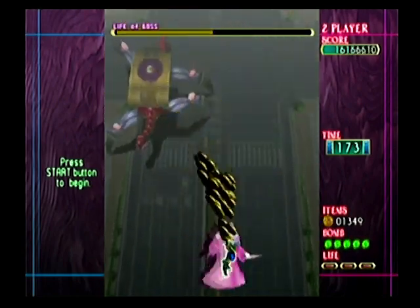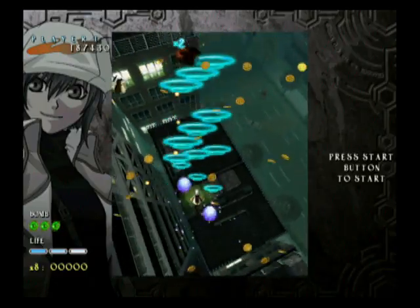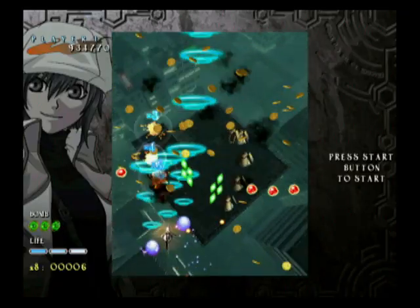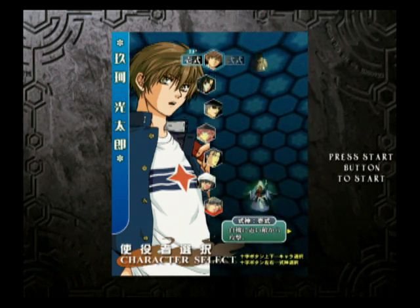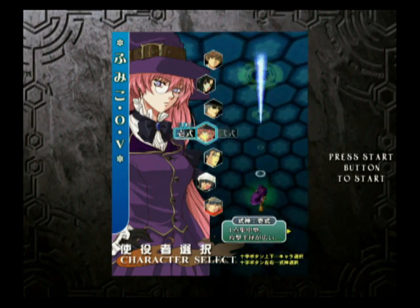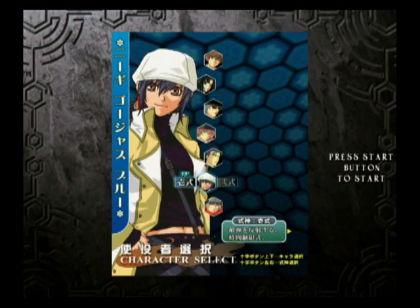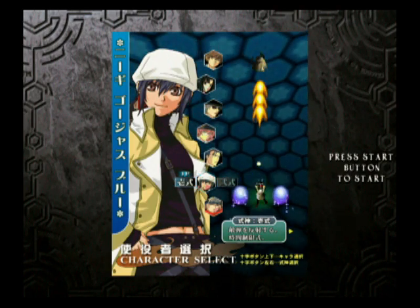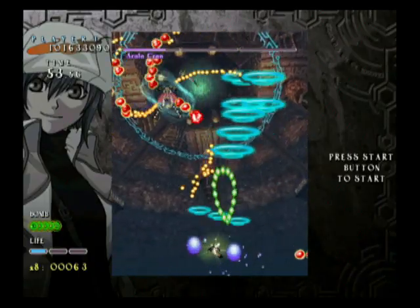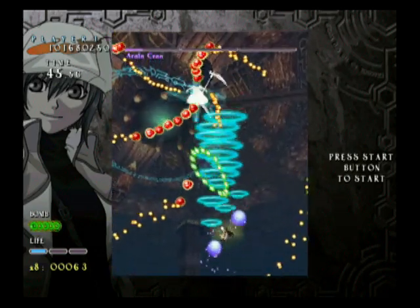Moving on to Castle of Shikigami 2 — one of the things you notice right away is a huge graphical overhaul. This time it actually looks like it should be on the generation that it is on. There are quite a few different characters to select from, all with their two different styles of shot, and it's pretty cool the variety that is here. I recommend playing with either the character with the ghost girl or the cat lady, because the cat figurine actually works as a shield that collects enemy bullets and fires them supercharged back at your opponent. And sometimes when the screen is covered in bullets, you might actually need that shield to give you a little bit of wiggle room. The bombs are pretty cool too. With all that going on, this is a terrific game.